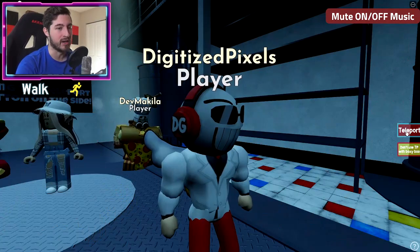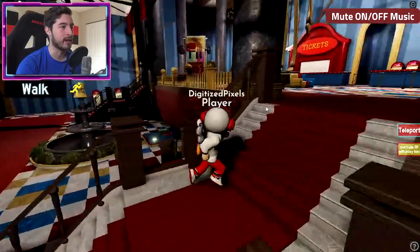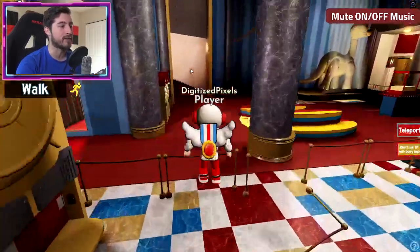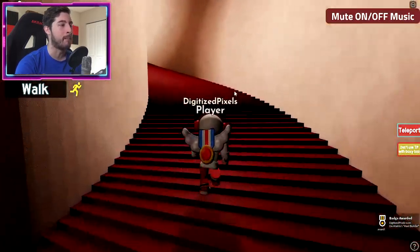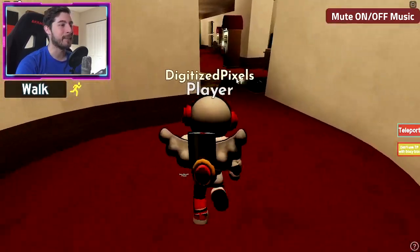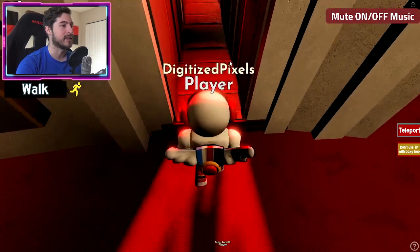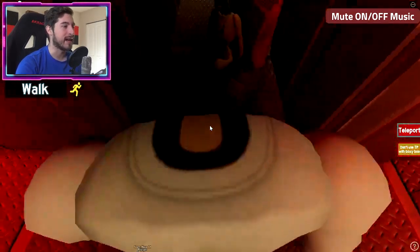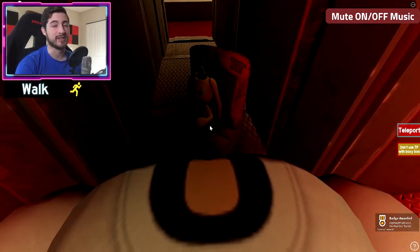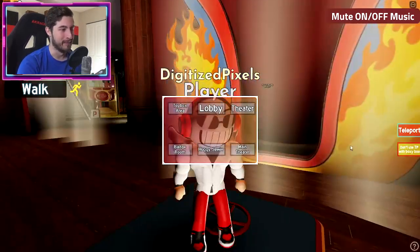Next one is Bunzo Bunny. Go to teleport, go to the theater, then go up the stairs and to the left. There should be a flight of stairs going upwards. Once you're up here you're gonna see this vent system — yes, it's very Among Us. Inside is gonna be Bunzo Bunny — bump into them and that's your Bunzo badge.